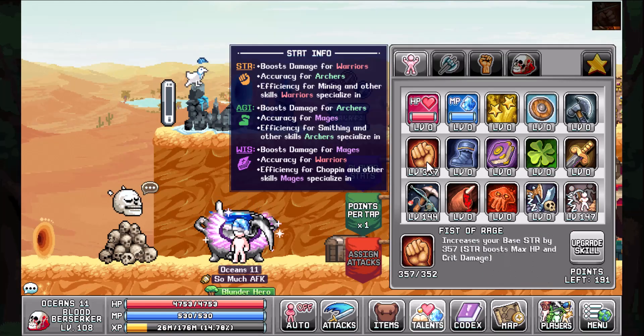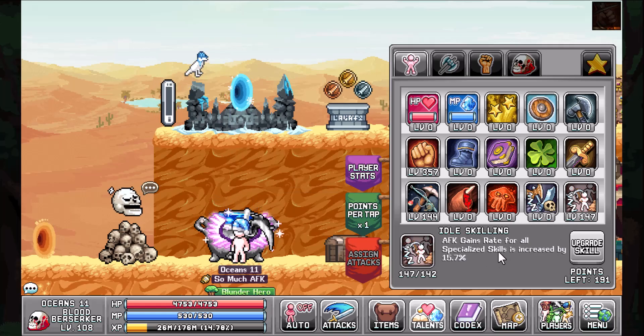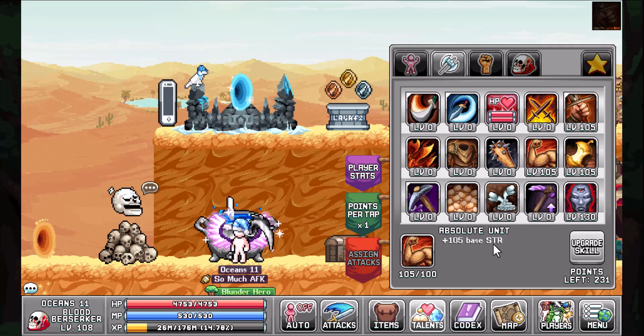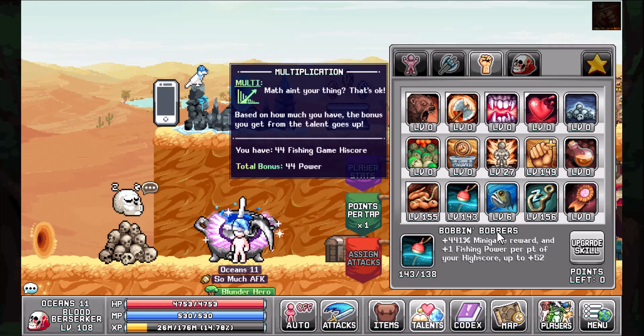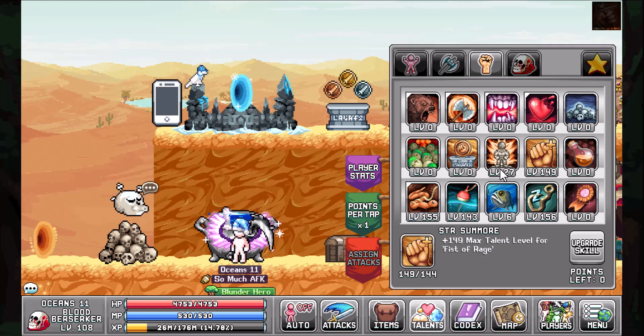Part five is talents. You're going to try to get Fist of Rage as high as possible, Brute Efficiency for total efficiency, and Idle Skilling for AFK gain rate. In the Warrior tab, focus on Firmly Grasp It for a base 120 strength for 28 minutes, Absolute Unit for 105 base strength, and Hungry for Gold for golden food bonuses increased by 31% since we are using golden food for this build. If you're still leveling fishing, put points into Temptuous Emotions. In the Barbarian tab, max out Warming Undercover, max out Bobbin Bobbers for extra plus-one fishing power per point of your high score, and max out Catching Some Z's — at level 156 that gives a 14.4% AFK gain.